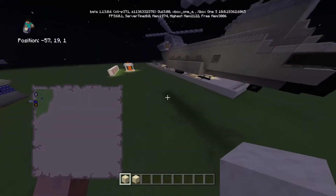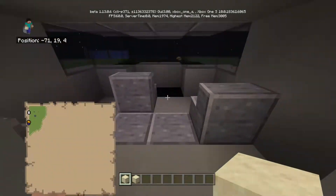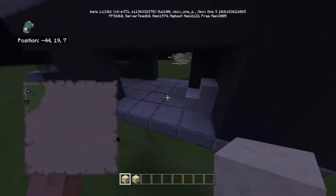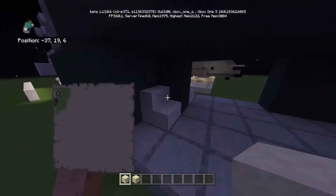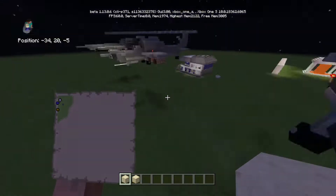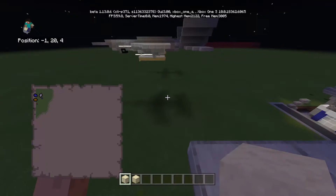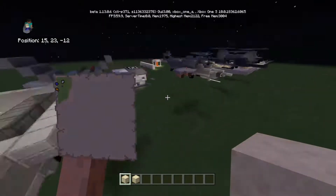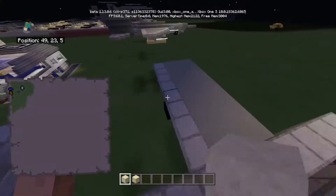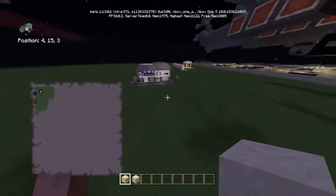He also has cargo helicopters — this one has the back opened up. He has an entire area back here, he has the cockpit. I helped him with the flickering lights back here. And this is just an attack helicopter. This is another attack helicopter — it doesn't have flickering lights just because there's no space, even though I could use command blocks to make it flicker. He has a little jet right here, an F-something, and a little plane here. He likes aircrafts and ships a lot.